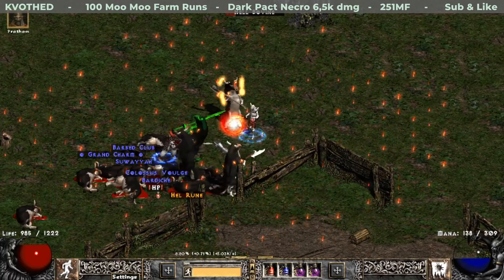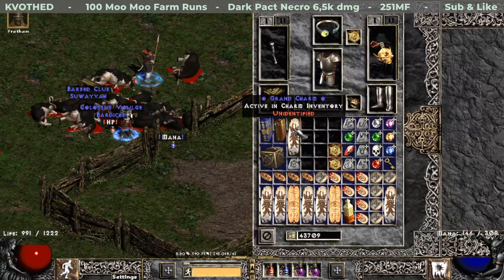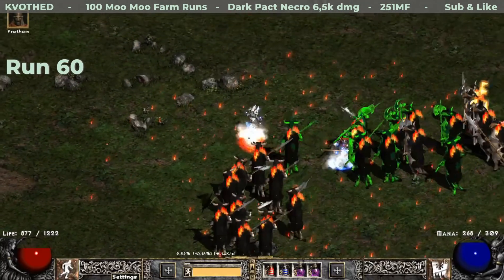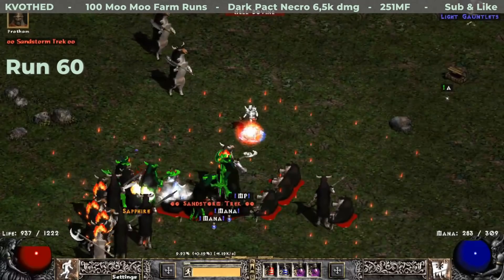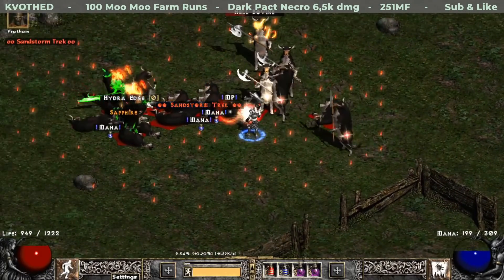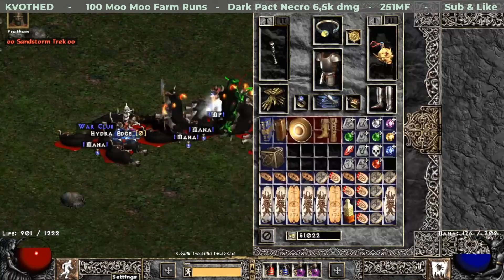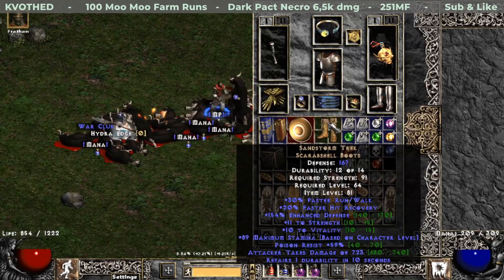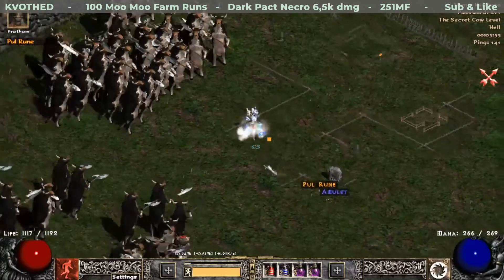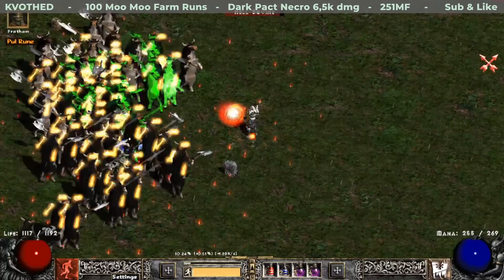A little later I get another skiller — as you can see there are quite plenty in this series. It is a Defensive Auras skiller for a Paladin. On run 60 I get another pair of unique boots — these are Sandstorm Trek, although they rolled with really low strength and vitality and 59% poison resistance. And on the same run I get another mid rune — a Pul rune.